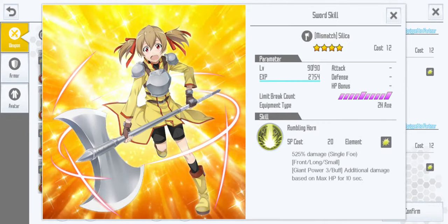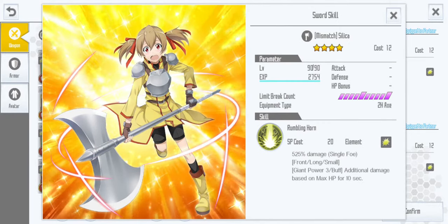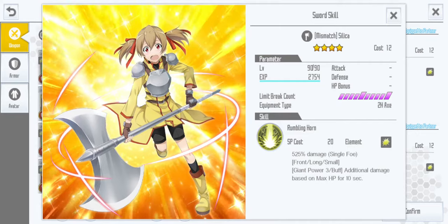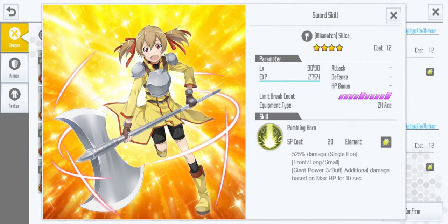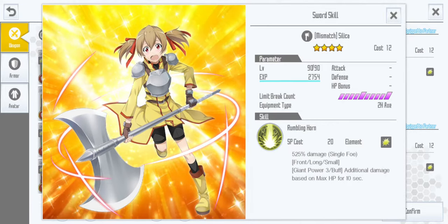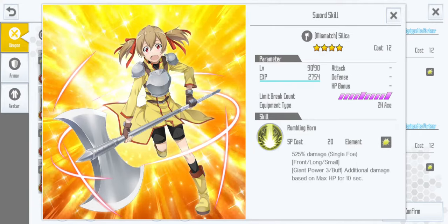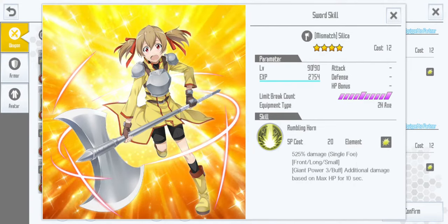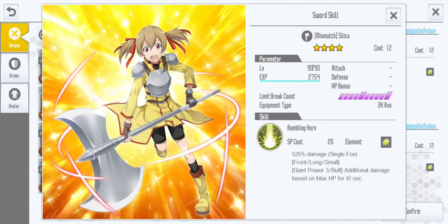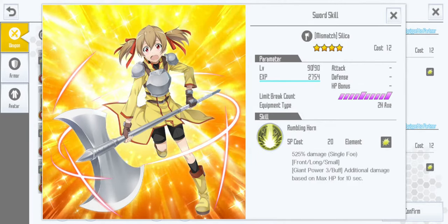Basically, every time she switches, you get the Kuharu switch buff, which means you will get this buff every time you switch, and it's additional damage based on your max HP. It's a level 3 pro giant, so it will give you a lot of HL damage if you have a lot of max HP. It's a really good buff for auto-wing.